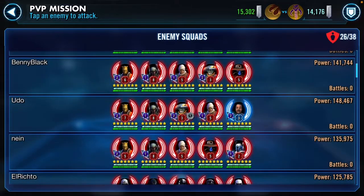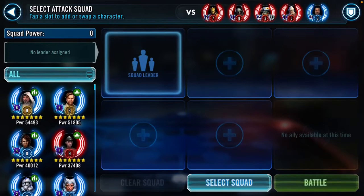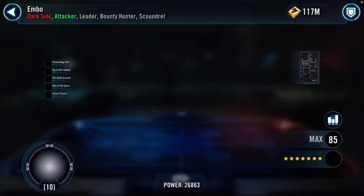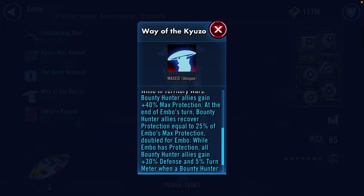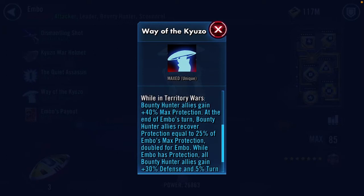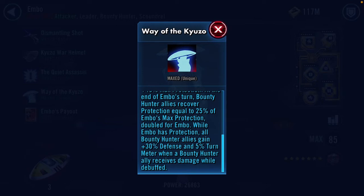I want to think about what I want to take for the Omicron Embo. So the Omicron Embo on defense — there's two of them here. As I just explained, in the way of the Kaizo or Kuzo, they get a bunch of protection. And the most important one is: while Embo has protection, all Bounty Hunters gain 30% defense and 5% turn meter when a Bounty Hunter ally receives damage or debuffs.